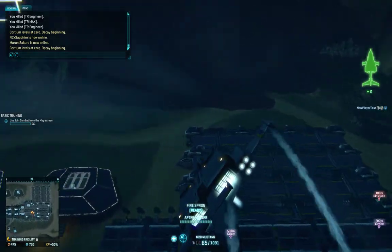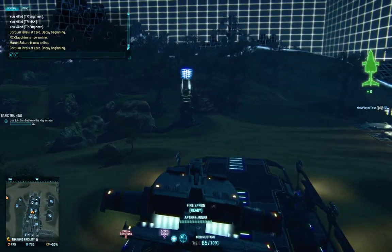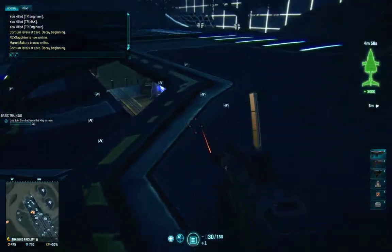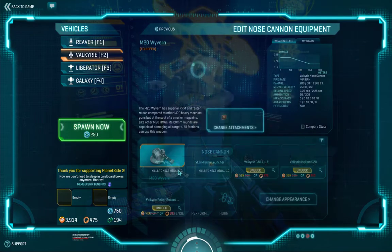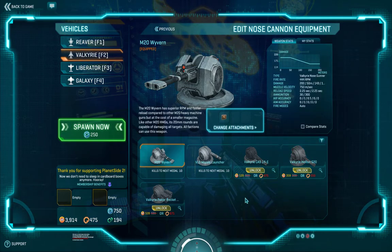I'm going to go ahead and land this over here and pull another one — get the next one. I got the Valkyrie. Same thing — the Wyvern. You got your missile launcher. The CASS is kind of like an explosive machine gun — it's really devastating against troops. This is basically a Gatling gun. And then you've got your Pelter rockets. I'm going to stay with the Wyvern for now.